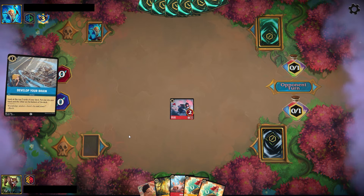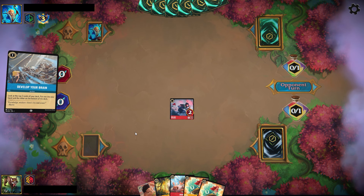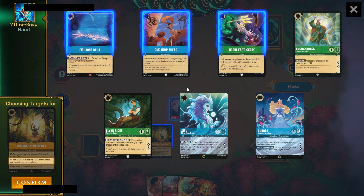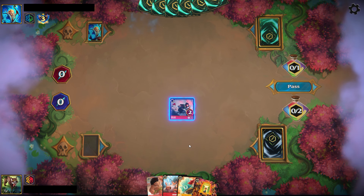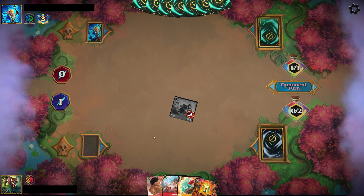We start off by inking the Maleficent Dragon — a card we won't be playing for nine turns — and dropping a Mulan. The opponent inks a Fishbone and plays Develop Your Brain. This leaves the field open for me to start aggressively questing with these overstatted bodies, hopefully drawing into healing characters so that I can quest with my Ruby cards more safely. The Bare Necessities revealed a couple of cards — the Flynn Rider and One Jump Ahead are their turn two plays.